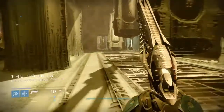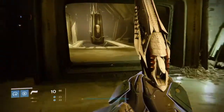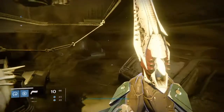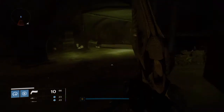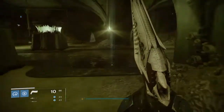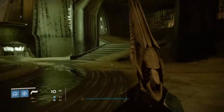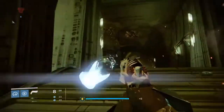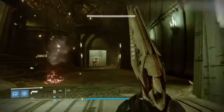What you're going to need to do to open the door is kill all three of them in one super. For Titans I'd probably recommend Sunbreaker because it's just the easiest — you're not going to kill them all with Fist of Havoc or Ward of Dawn, so Sunbreaker for Titans is definitely the easiest. You can just hit them all with a hammer after weakening them down.